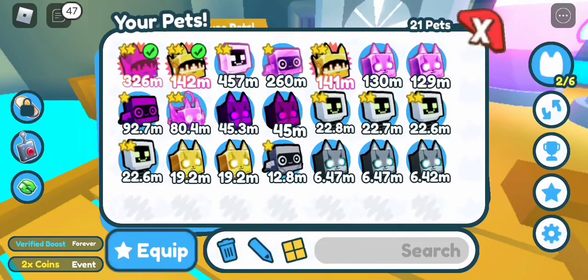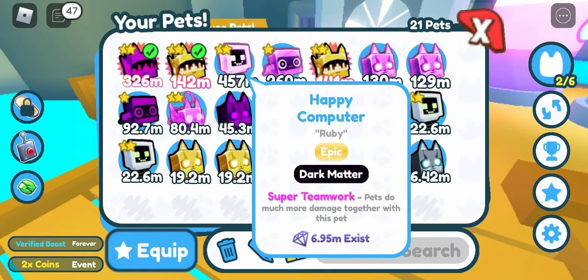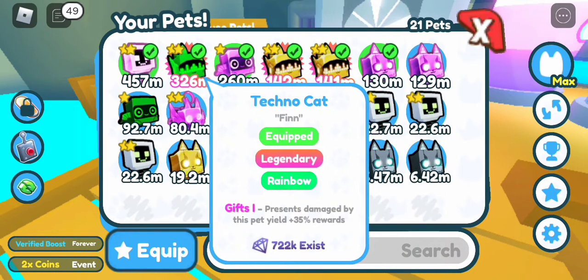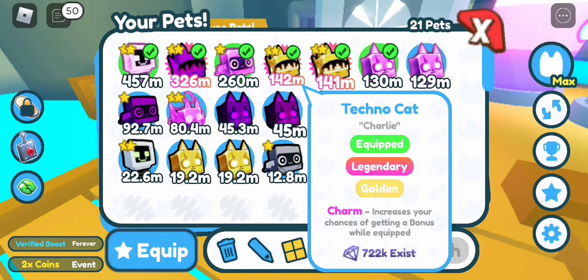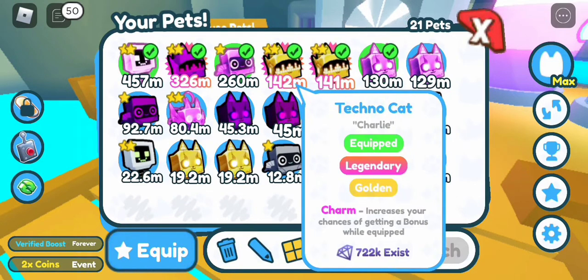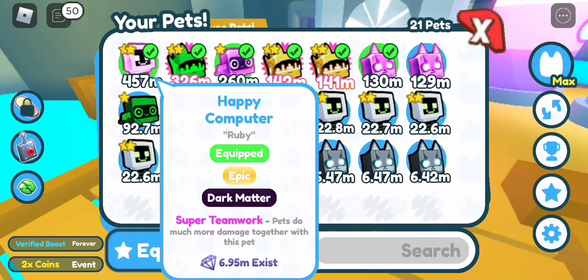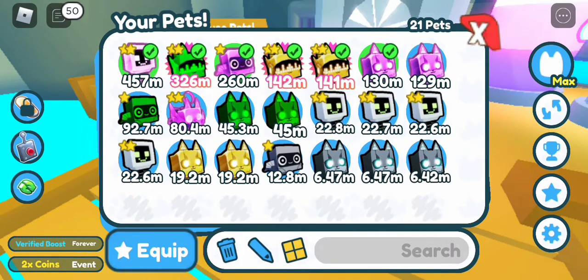Oh my god, 326 million! Wow! But the dark matter happy computer is better than the rainbow techno cat — wow. It actually works! I think that's a 100% chance. You only need three golden techno cats fused together to get a rainbow techno cat — you don't need six, just three! Fuse them and you get a rainbow techno cat. That fusing method is awesome!